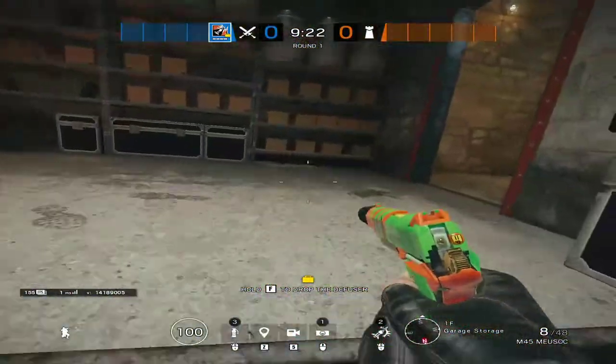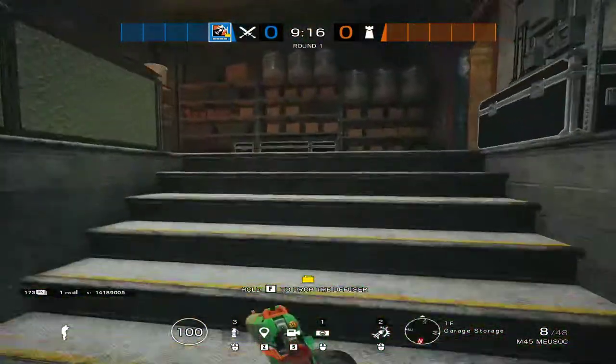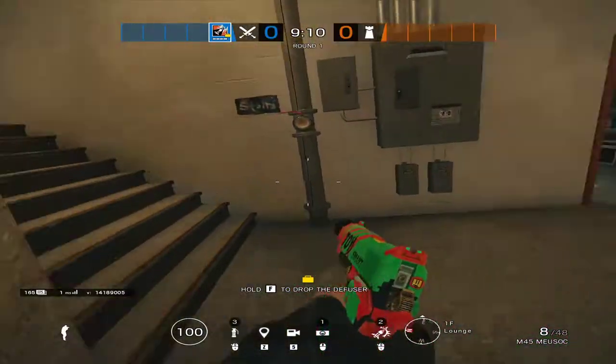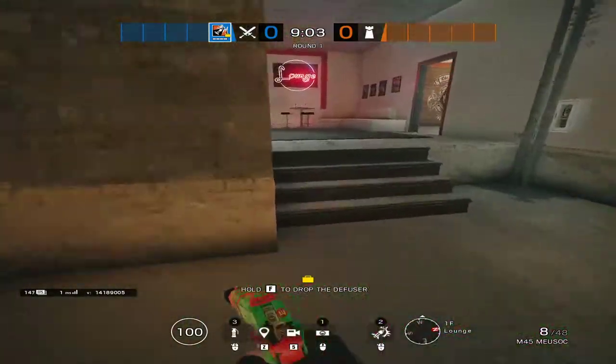Top blue window, middle blue, bottom blue — you'd say bottom blue stairs. Bottom blue if you're talking about the bottom ones here. This lounge area — this is like bottom red stairs. This whole corner you can say near garage door or near blue door.